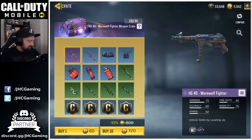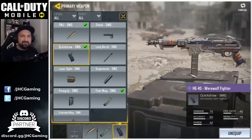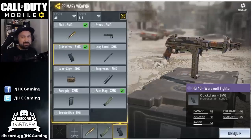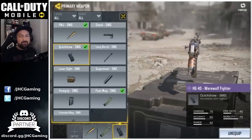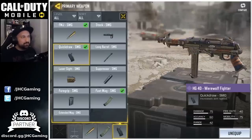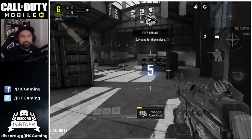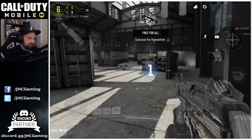Let's play Free For All and check out that skin. I rarely use HG40, but we'll try Quick Draw, Fast Mag — I don't think we need Extended Mag. Free For All is cool to reload faster. And FMJ because on Kill House in Free For All, you're gonna try shooting through the walls a few times. Let's go Free For All on Kill House. I didn't use any optics, so we'll see the iron sights on that one.